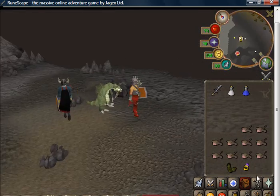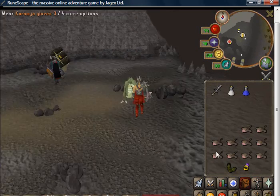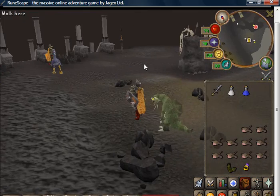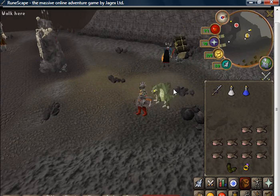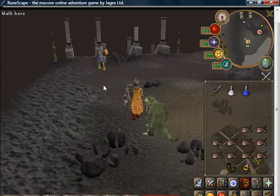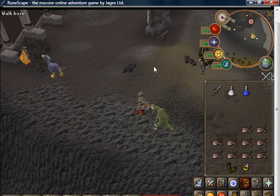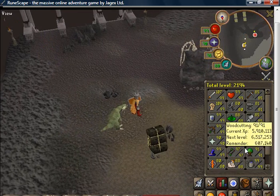Gear up with just some defensive armor — anything that has decent defense. You don't need Bandos body or nothing, you can just use rune plate or anything with decent defense. When you're assigned black dragons, there's the regular black dragons in Taverley Dungeon, but I can't stand killing those because too many people range them. I want to melee and just get my task done fast, so this is actually pretty good slayer experience.